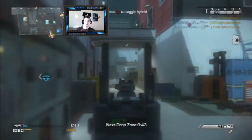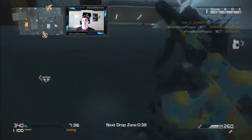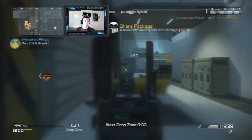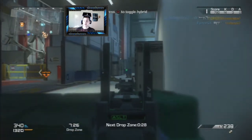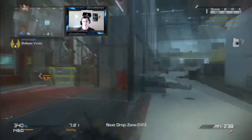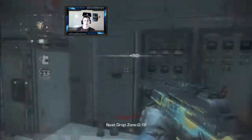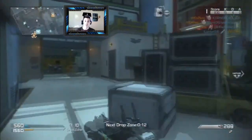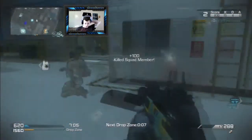With the Ripper, having the Suppressor and Extended Magazines, I can bob and weave and not have to worry about reloading instantly after running into a group of enemies. I can usually kill 3 people before I have to reload. I don't have Sleight of Hand on this class because I usually run Specialist, and you can't use Specialist in Drop Zone — you can't use your Assault Support or Specialist streaks. You have to earn Killstreaks by getting the care packages. I'd rather have Fully Loaded and Focus on the Ripper since I've never used it before.